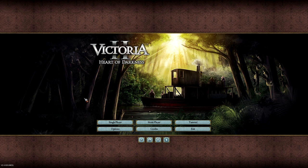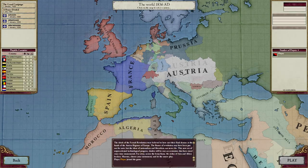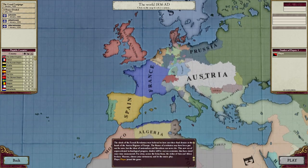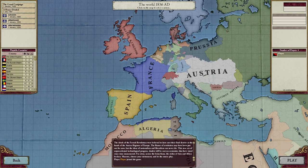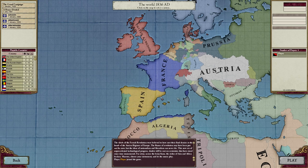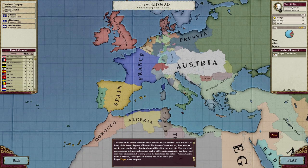I was looking at all these other YouTubers and different mods on the internet, and I stumbled upon this mod that combined two of the greatest things ever: zombie apocalypse with Victoria 2. Oh my goodness. I had to check it out. Apparently from what I can see it doesn't really have anything new added to the main screen. You can't even tell it's a zombie apocalypse world until you actually get in the game. The nation I chose to play as during the zombie apocalypse is Two Sicilies.